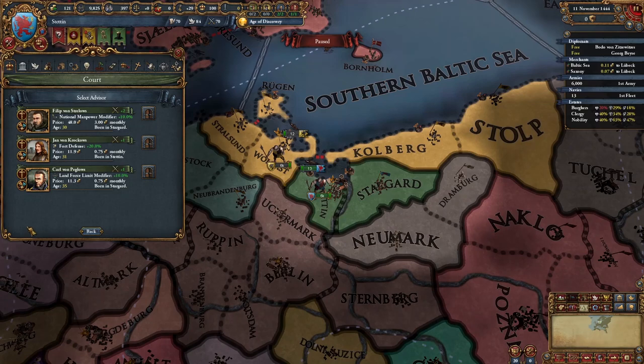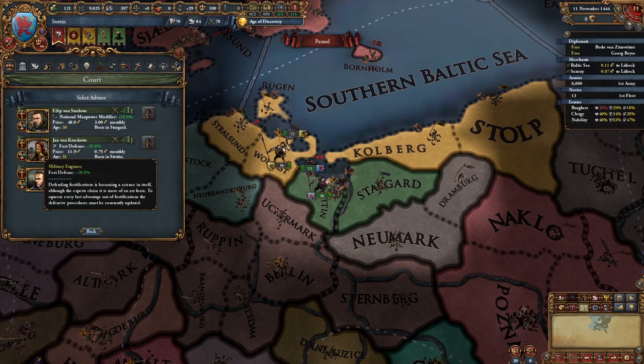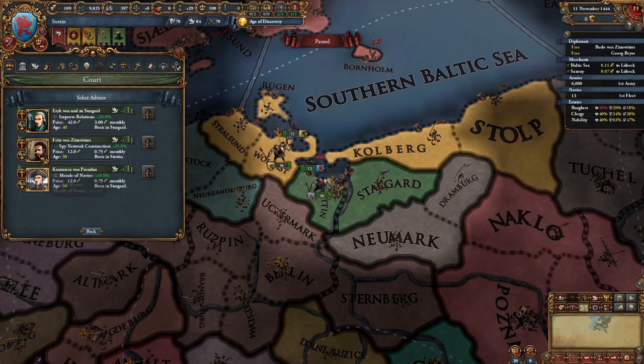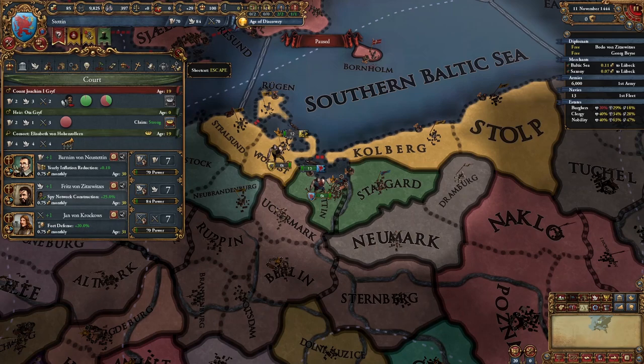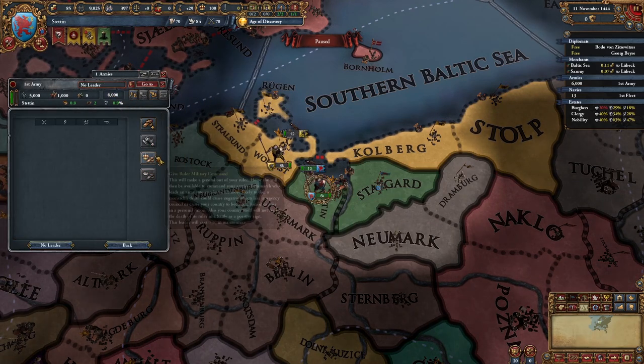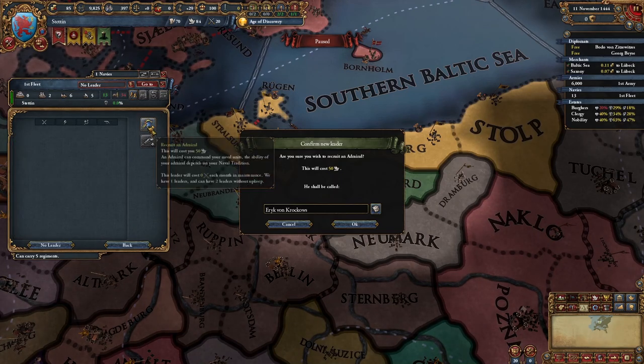as well as increased levies and patrons of the arts. Next, I hire a military advisor, ideally a morale guy. A spy network guy is a must and you don't even need an admin advisor. Then I recruit generals and an admiral. Unfortunately, I don't get any siege guys.